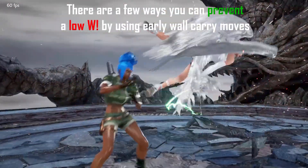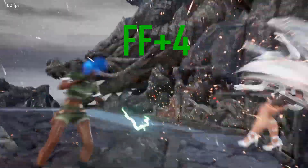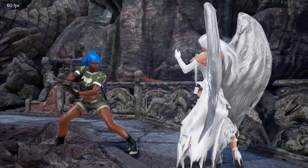Another thing is preventing low wall splats from early wall carry, such as like forward forward 4, so you can get the full wall carry and the full wall damage unscaled.